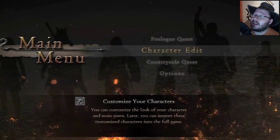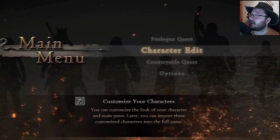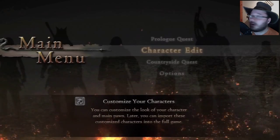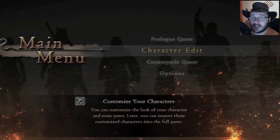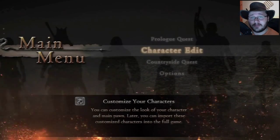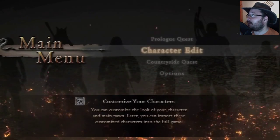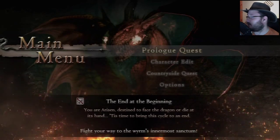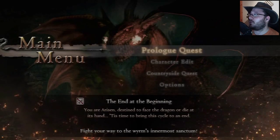I just wanted to give you guys some insight into what you can do with the character editor. Also, if you create your main character in the demo, you're going to be able to import that when you get the game, so you can get started now. Spend all the time you want creating your character so that when you receive the game, all you have to do is play. Now let's get started on something more interesting — the prologue quest.